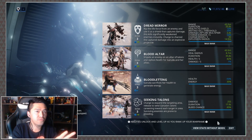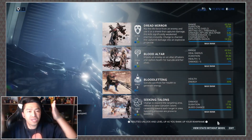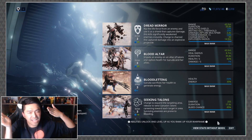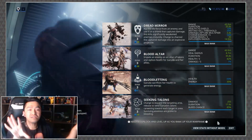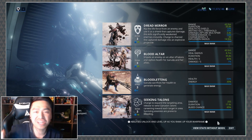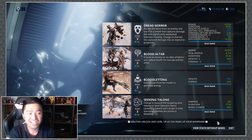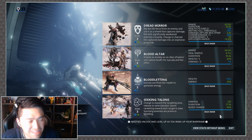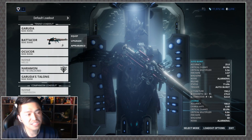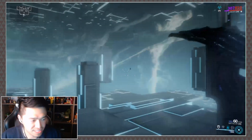The talons function similarly to Oberon's old Renewal — they create wisps that trail around and follow enemies, so you don't even need line of sight. Her talons fly out, seek enemies, deal damage, and apply slash damage over time. The raw damage numbers aren't enormous, but that's not the point. There's also a 'bleed chance' stat listed. To illustrate: my Batacore doesn't have any slash damage — it's got puncture, magnetic, and corrosive — so keep that in mind for what happens next.